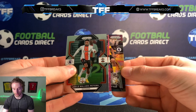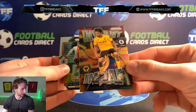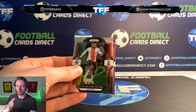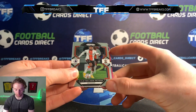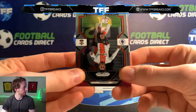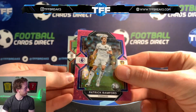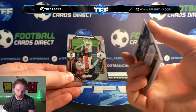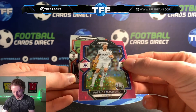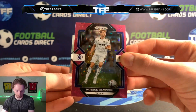Next up we have our insert, which is an Instant Impact Ryan Nori for Wolves. I do like the Instant Impacts — they are very nice parallels. Now we're into the business end with a parallel coming out. We have a Patrick Bamford — an interesting parallel with stars, though it's not numbered. It's a short-print parallel — a design we haven't seen before. Definitely an interesting one for Patrick Bamford, Leeds.